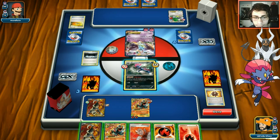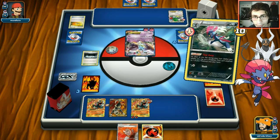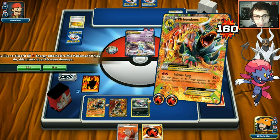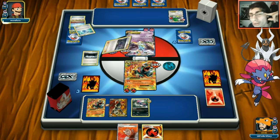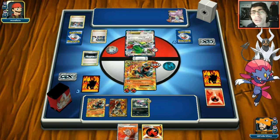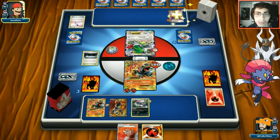We get another Houndoom off a prize. We fire energy the active, pay one retreat cost, and move to our attacker. We consider knocking out Shaymin vs continuing to pressure Mewtwo - we decide to keep hitting Mewtwo since we're not discarding energy with Burning Energy. Opponent switches into Shaymin after a Sycamore. We see fairy drops going on Mewtwo but we're still one-shotting it regardless.